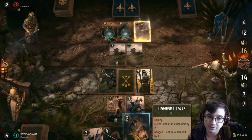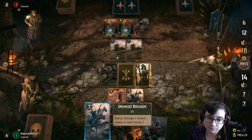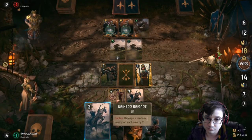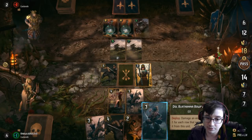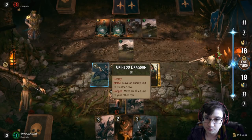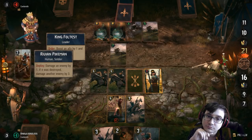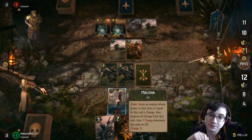It protects it from being destroyed but there's not much I can do about that. If I do this, I can do two damage to it, but one would not be low enough for me to capture it, so I can do this — move it away. That lowers its effective range. That protected my Malena from being killed, which is why I did it that way.